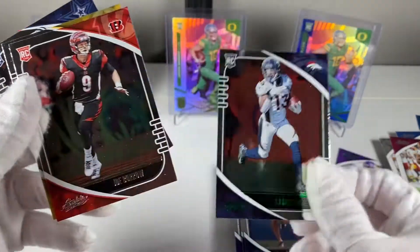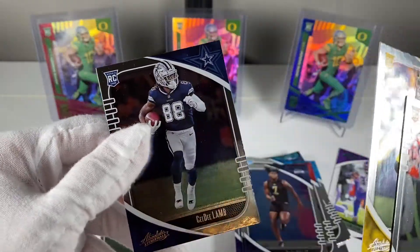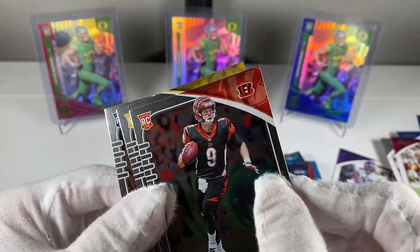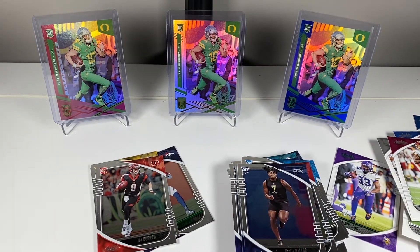Not terrible — I'd say that's a good break. We got a green Hamler, the base Burrow, base Claypool, and a base CeeDee Lamb. Overall, I'll take that. I actually have a bunch more of this stuff — I have a mega box coming up, some value packs and other configurations, so hopefully we'll get a Kaboom out of those. Keep your eye out for those videos. Like, subscribe, share — that all helps so much. Appreciate you guys watching and I'll see you next time.